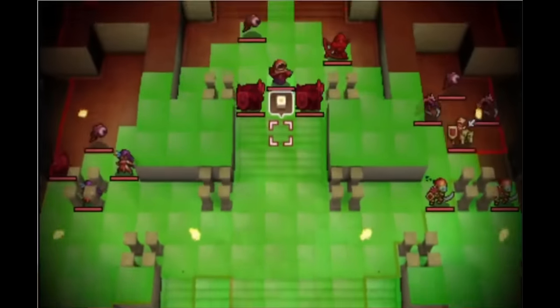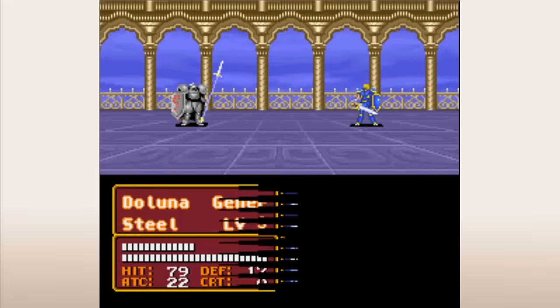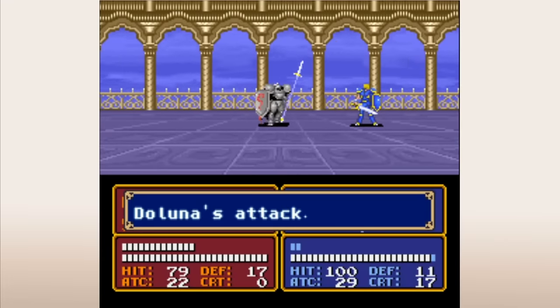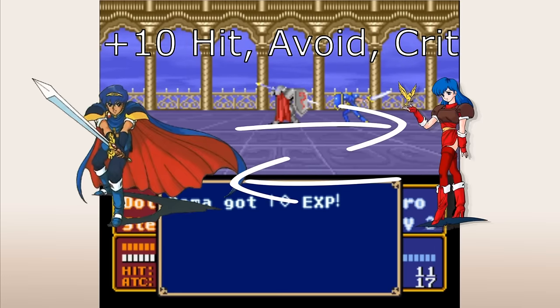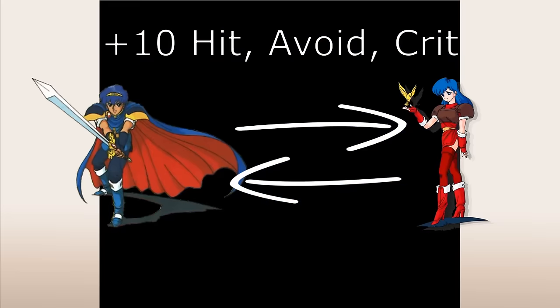The first time we see supports across an entire cast of characters is in Fire Emblem Mystery of the Emblem. In this game, supports are hidden relationships between units that give them a boost to their hit, avoid, and crit rate when they fight within three spaces of each other — as long as the support is two-way. For example, when Marth or Cita fight within three spaces of each other, they have plus 10 accuracy, avoid, and crit.